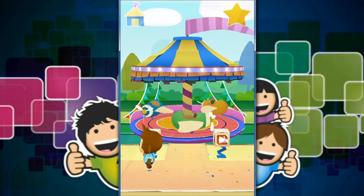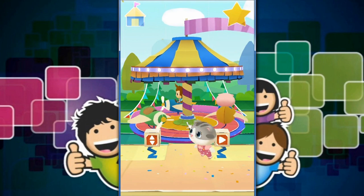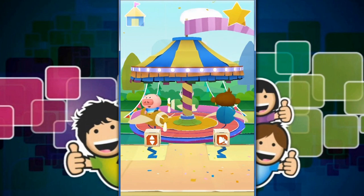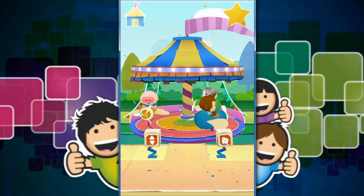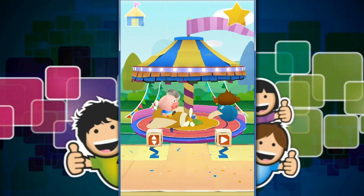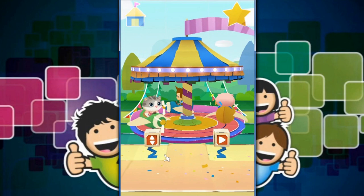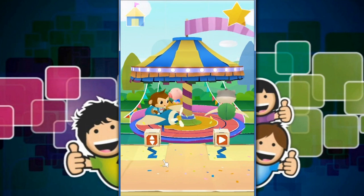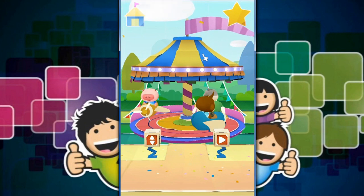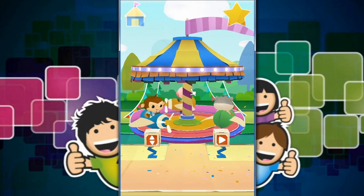Oh, a ride — how awesome! Mr. Monkey would like to go on the aeroplane with Mr. Pig and Little Kitty Cat. Everybody is going around and around, and we can make it go faster and faster. The cool thing about this game is we can make them go up and down. Woo-hoo! Awesome stuff. That is a very fun ride — I remember being on that ride just a few weeks ago.